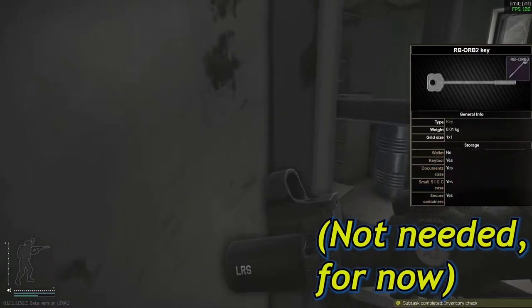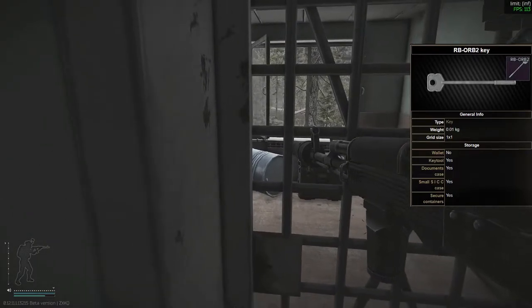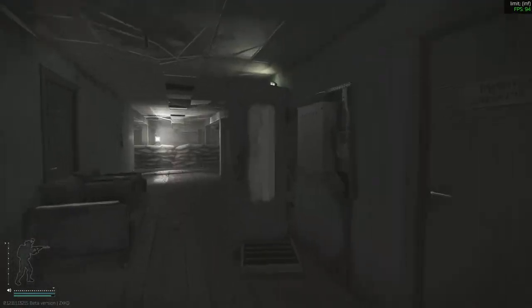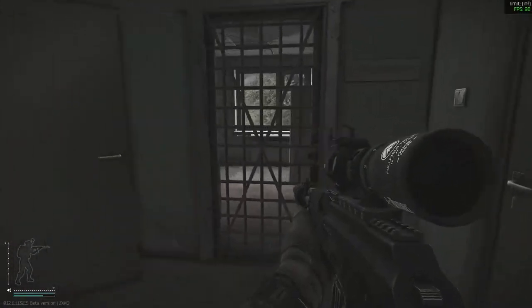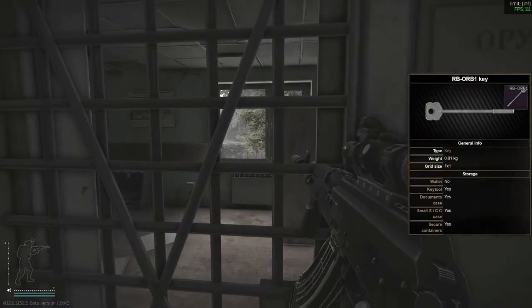For this room, you actually don't need the RB orb two key. I don't know if this is an intended way to do this quest or not, but you can jam yourself up against the left hand side of the doorway and get this objective complete. The last part is simple — you need the orb one key and you can't just do that against the left hand side of the door. It doesn't work.